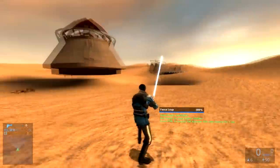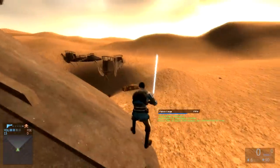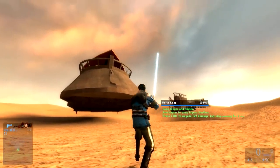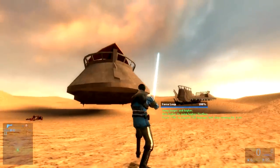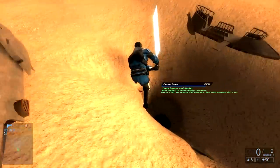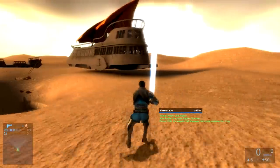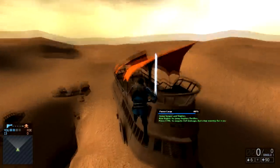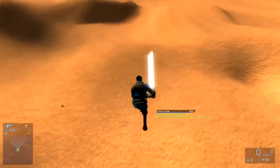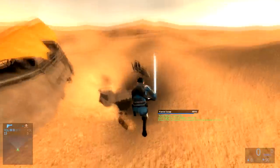Next up we have Force Leap. Force Leap lets you jump longer and higher — aim higher to jump farther. Press Control to negate fall damage, but stop moving for one second. Control negates the damage, so you could kind of abuse this a little bit. That is pretty cool.